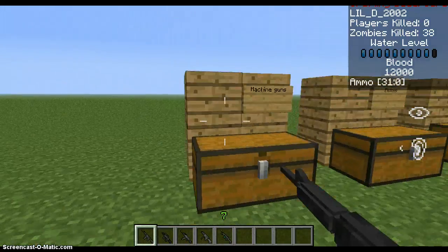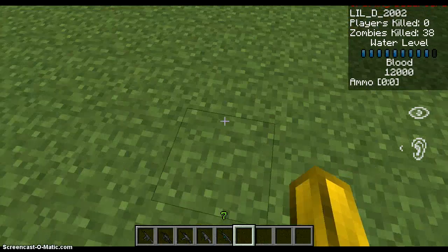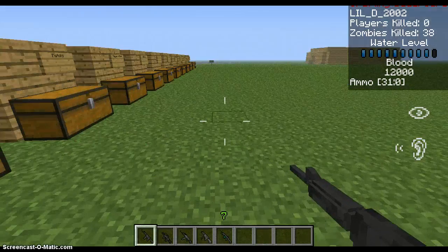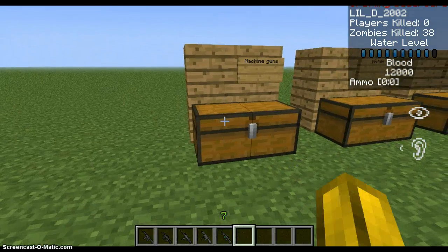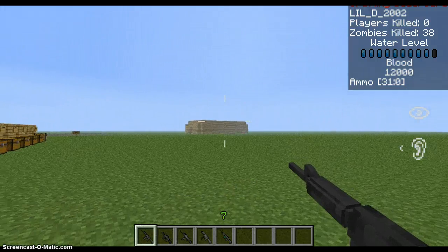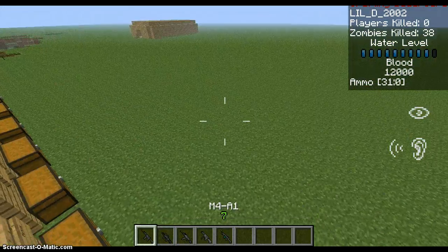You have a new crosshair when you put a gun on, which is pretty cool. To shoot, you right-click, like the way that you would open a chest. That's how you shoot, and as you see, the guns actually have a kick on them. So this is the M4A1, the G36 — that's like a side machine gun — AK-47, I love this gun, MP5, and the M240, which is extremely loud and has a big kick on it.